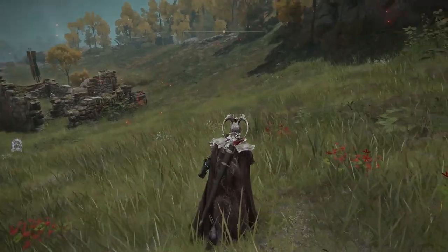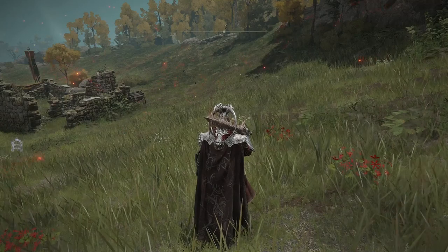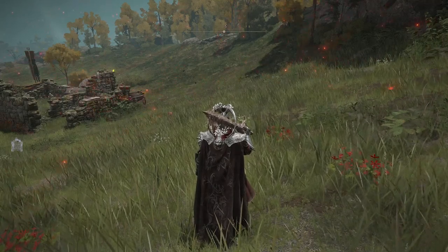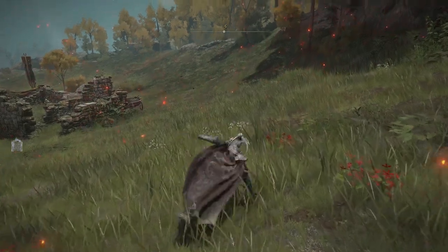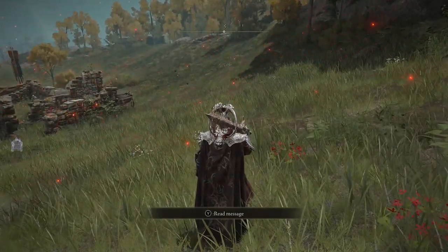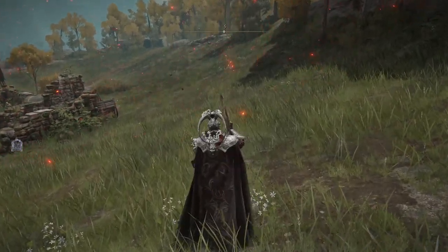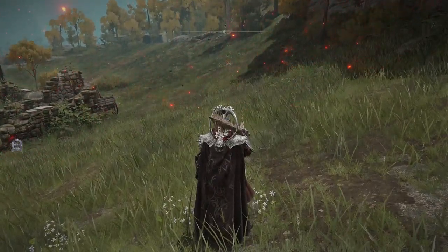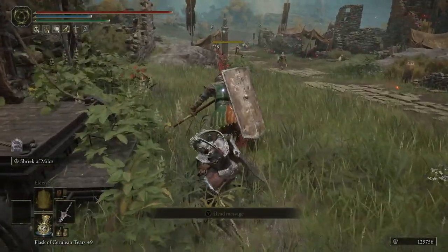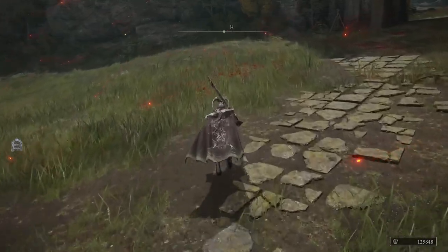If you charge it up, it slams it into the ground. With the Sword of Mylos — and I believe this only happens with one other weapon in the entire game — if you just do a right trigger, it's a very quick upward slash. If you hold it, you drag the weapon through the ground and then do an upward slash. And if you actually use it against an enemy, 738 damage is very, very good.